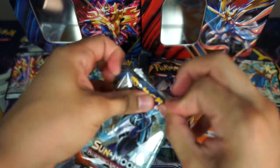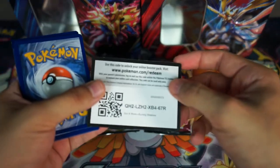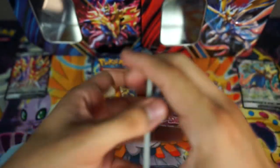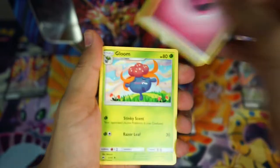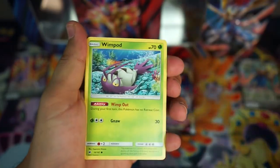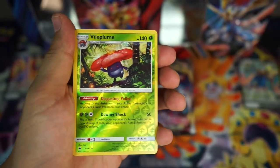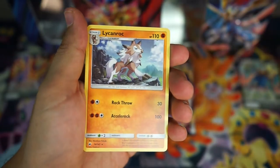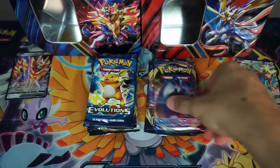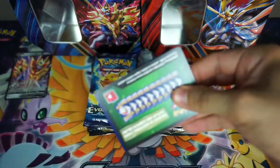Me and my brother both said that we're going for hopefully a V card or at least two holos for the tins. This is five packs, so I do think that we could do that. So we have our Energy, a Gloom, a Charmeleon — pretty cool — a Whirlipede, Togedemaru, Wimpod, Meowth, Magikarp, a Krokorok, Pumpkaboo, a Vileplume Reverse, and a Lycanroc. It's looking like you might win this time now. Three packs, no pulls yet.